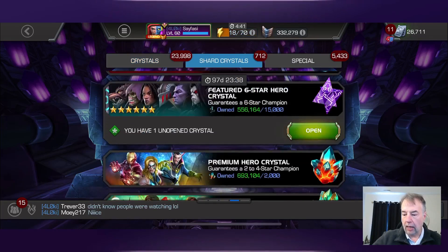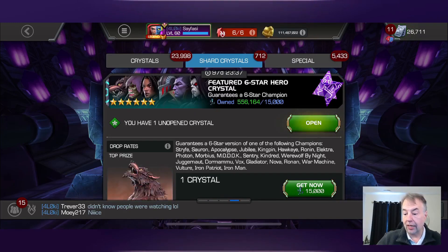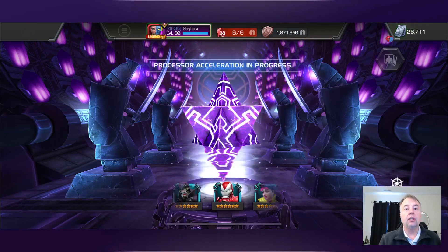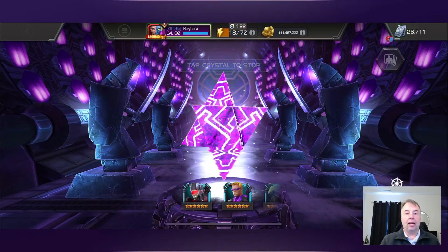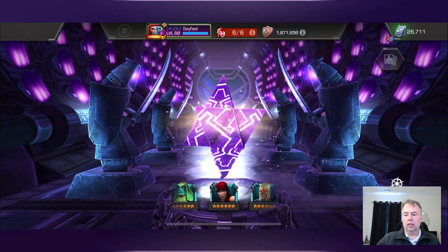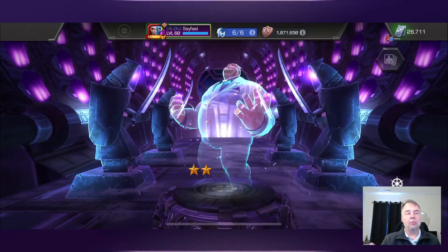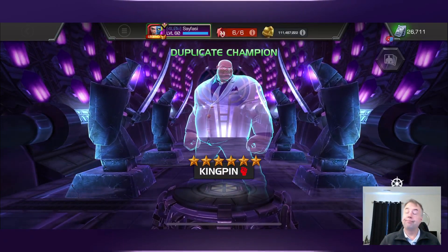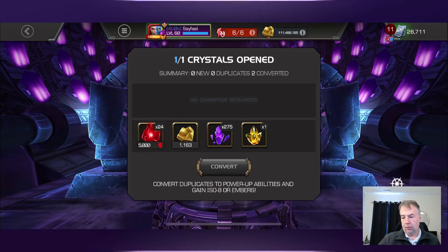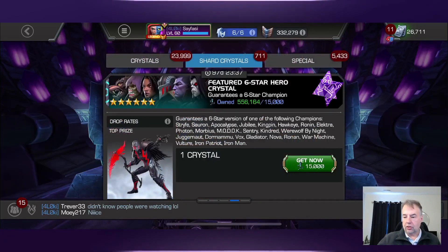Now let's jump into the featured crystal opening. I'm going to start with the one I bought from the sigil store, then buy them in groups of ten. I'll stop once I get the featured champions at least once. I've got more than enough awakening gems. Let's see who we get in this first one - first one's Kingpin, sig 200, so that will be a max sig crystal.